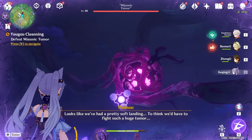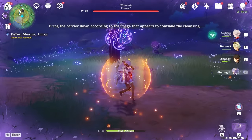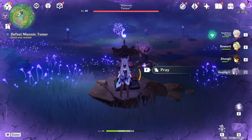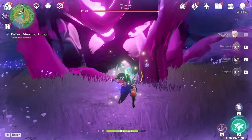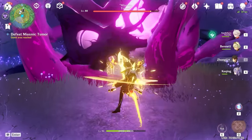And now it is boss time. First we have a samurai to defeat. After the samurai goes down, we have another puzzle here. You are constantly getting shocked here, so you need to replenish your electrogranums as well. Again, counterclockwise starting at one: it's one, two, three, five, four. And once you do that, this big tumor comes down and you just got to deal some damage to it. I assume it's capped at a certain amount of damage, so don't worry too much.